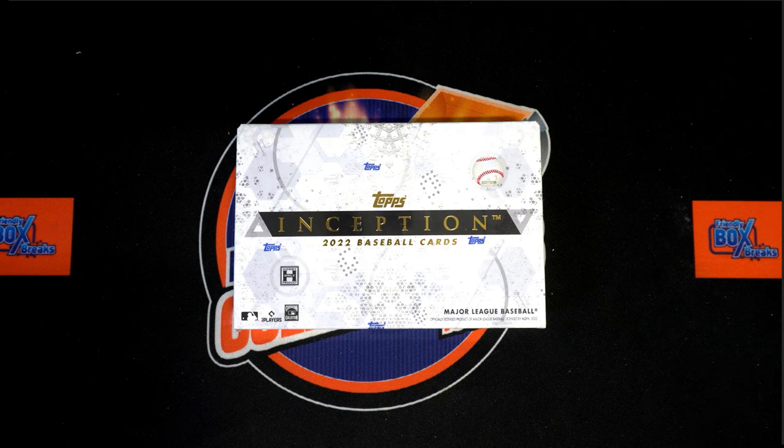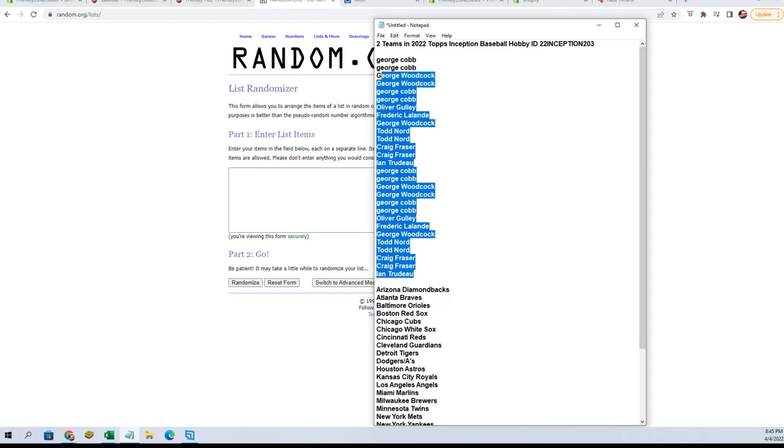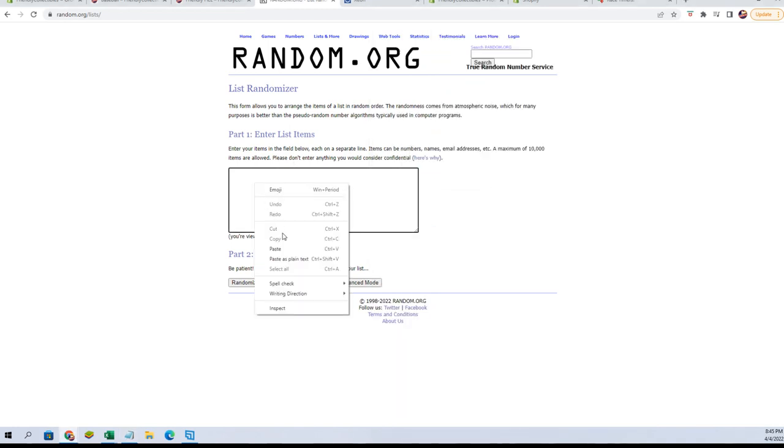This is going to be fun. We've got our owner names here. We're going to copy them and paste them in over here and run it seven times.